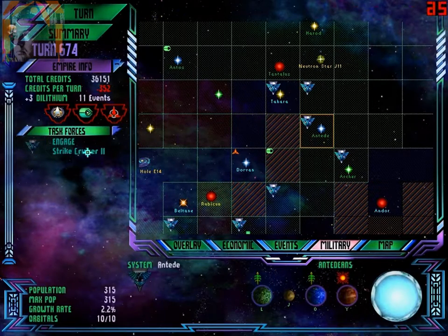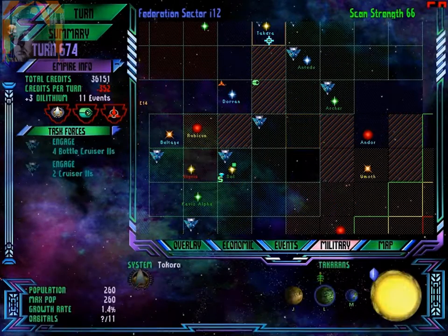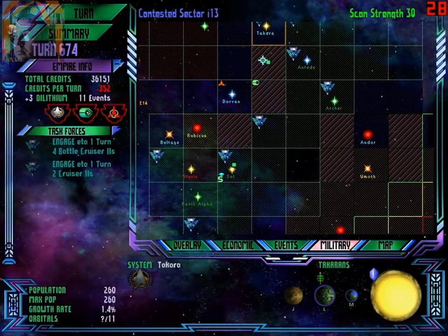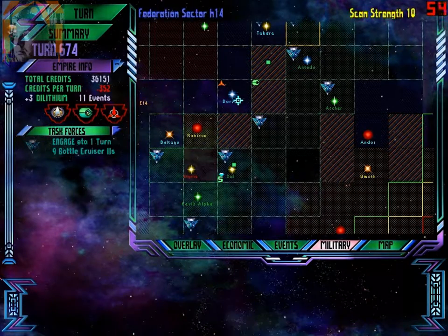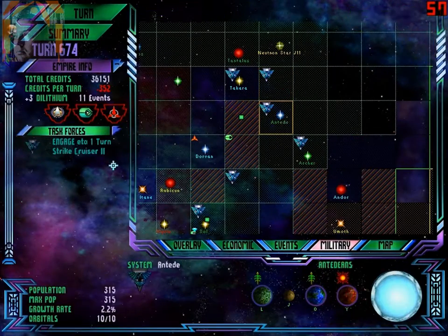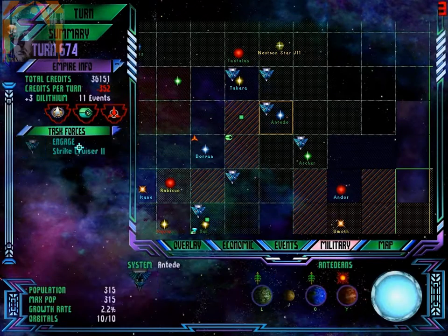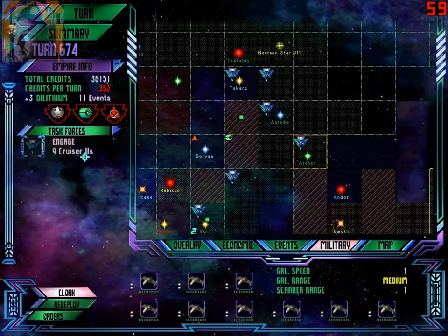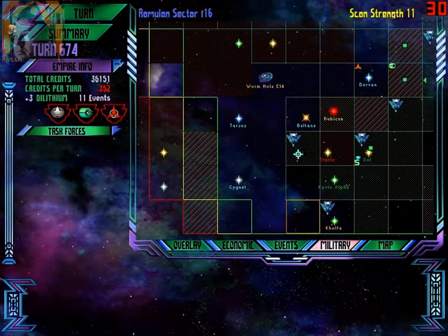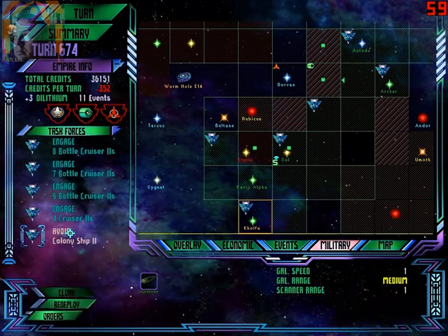Strike cruiser. Nine battlecruisers — alright, let's begin uniting everything. I want you to go there with the cruisers. You too — I want you to go there. How many more? I'm building eight more. Strike cruiser — stay here, I don't think you can train. Archers, move over there. Moving to Shaw. Warbird — go to Styris. Kolfi is almost ours.